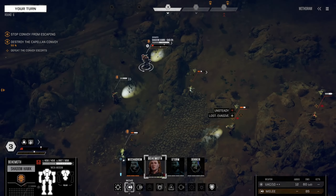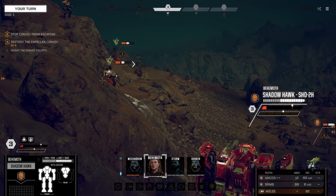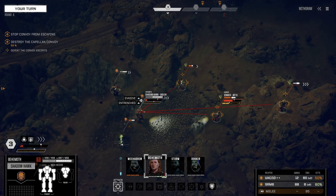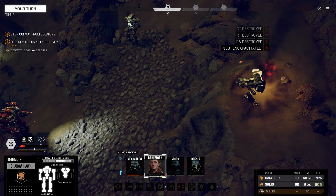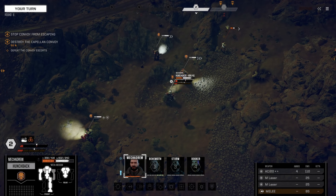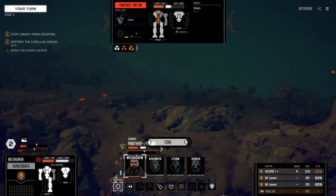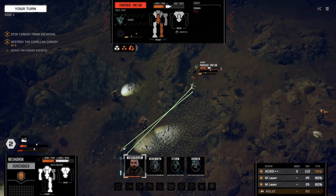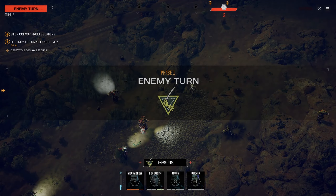Behemoth, I think you're going to move down slightly. Your UAC is just awesome — we definitely need more ammo for it though; I think it uses two per shot. Nice kill! It uses two every time, which means we need double the ammo, otherwise we run out. Let's stand up — other than the leg being gone, we lost some ammo, which is unfortunate. We'll take a shot at the Panther. Not a great shot, but we're going to take it anyway. We critted their weapon.